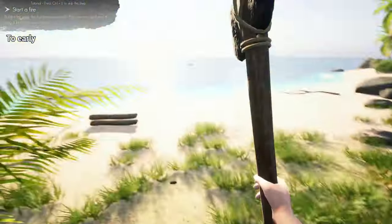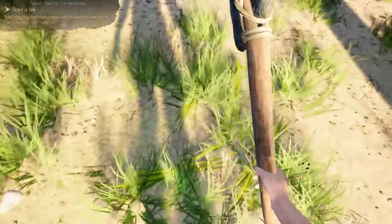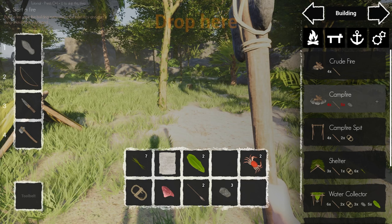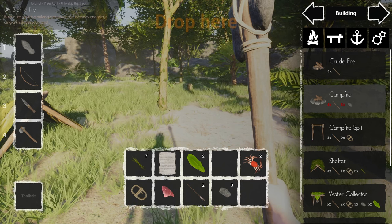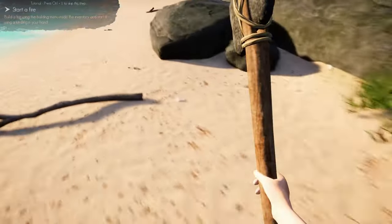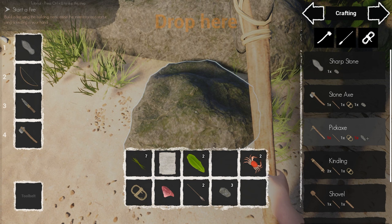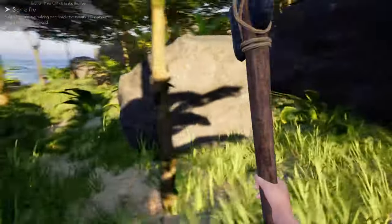If I try to sleep now it says 'too early' because it's daytime and you're not really tired. Back to the tutorial — it says start a fire. To start a fire you can either make a crude fire or a campfire. I went straight to the campfire because from other games we know these are stronger and last longer, and it works fine. Now we also want to make a pickaxe — it's one stick, one rope, and one sharp stone. Let's find a stick from a younger tree.